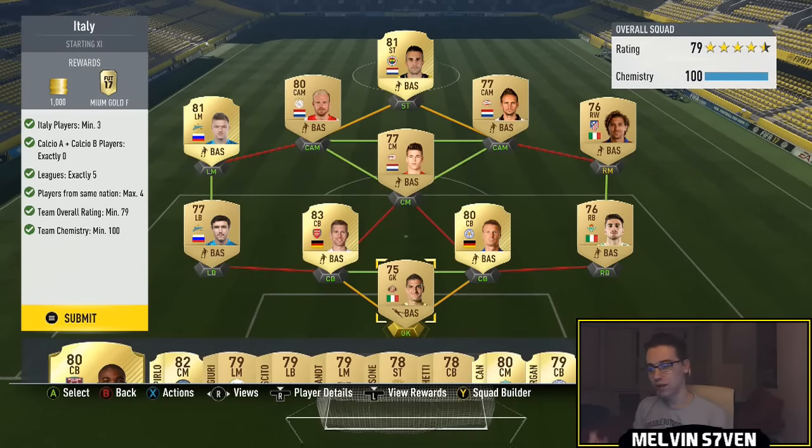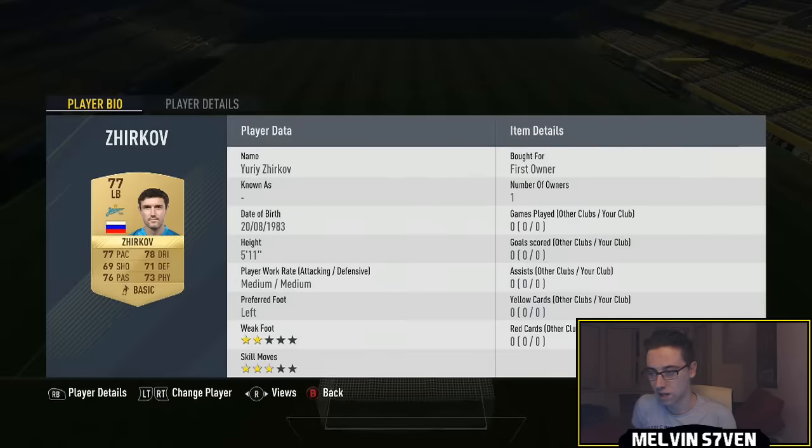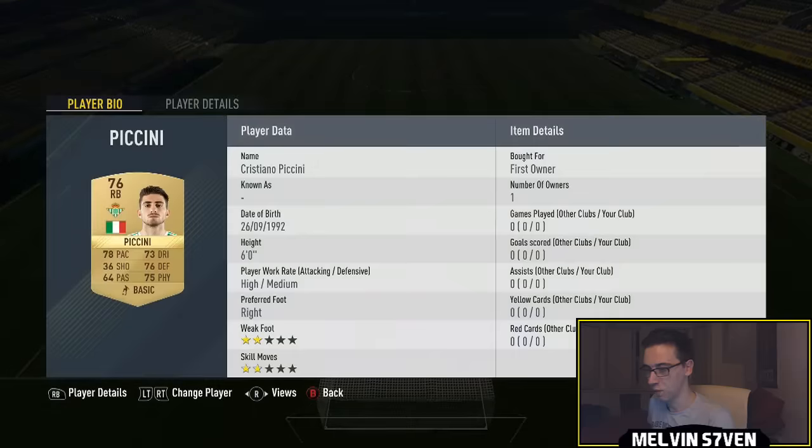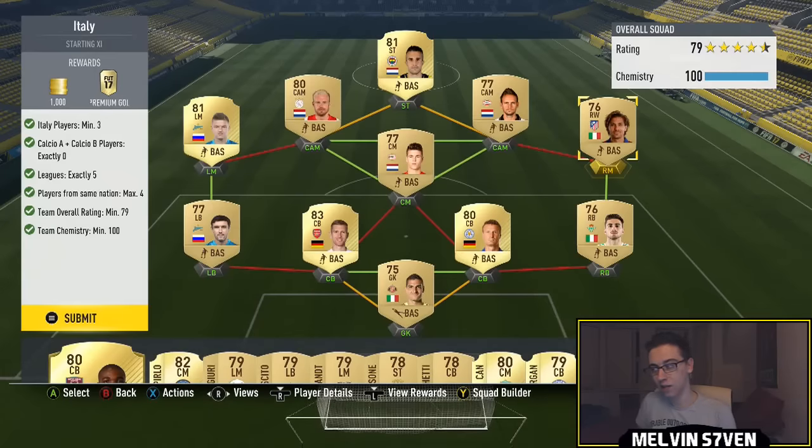These definitely were a squad building challenge — it took me a while to get them. The first one is Italy: you need three Italian players, none from either of the Italian leagues Calcio A or Calcio B. You need exactly five leagues, maximum four players from the same nation, and a team overall rating of 79. You want to pick same nation, same club on the left side — I went with Zenit and got Shatov and left back Kushkov.